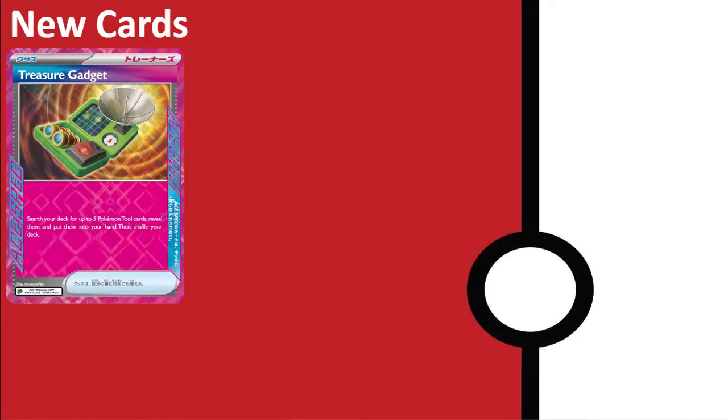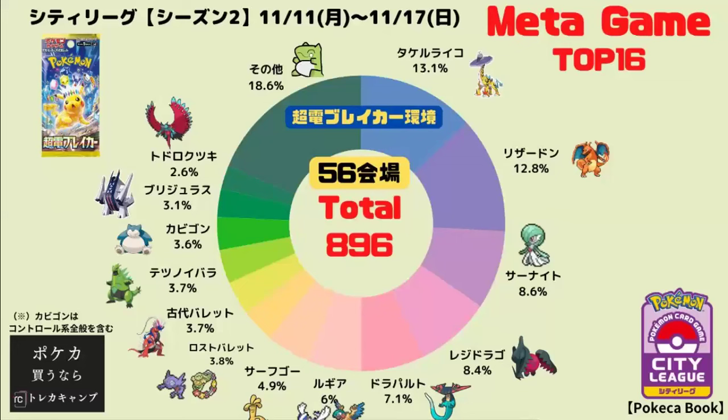Now let's break down the meta in the Surging Sparks format. Looking at the top 16 metagame forwards, it's changed a little but not too much. Raging Bolt and Charizard are still at the top, though the numbers are dwindling — no longer a huge 16 to nearly 20 percent meta share; it's down to 13.1 and 12.8. Charizard is developing into more of a Trapper Ghost build, focusing on trapping Ghosts to help with search, doing 240 damage, going through Cornerstone Mask Ogerpon, and getting out Ultra Balls, Red Candies, and Forest Seal Stone quickly.